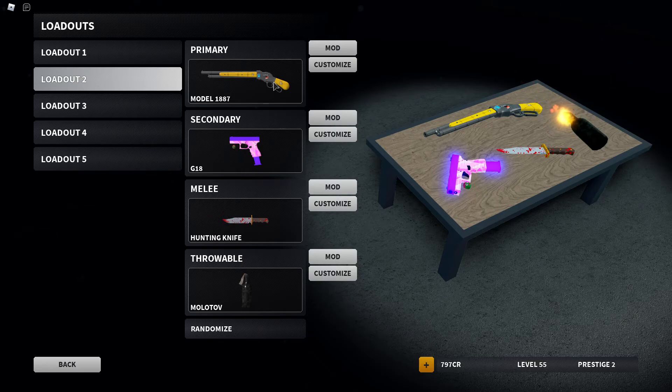The first two new things that have been added since I've been gone are the Model 1887 and the hunting knife.